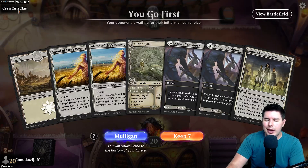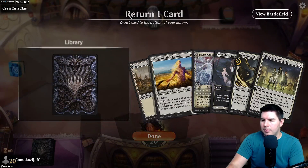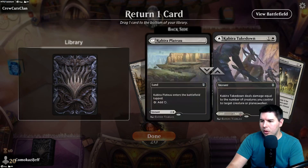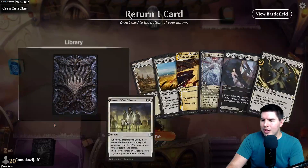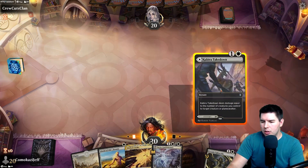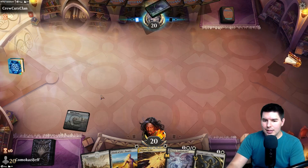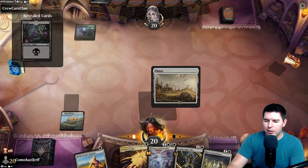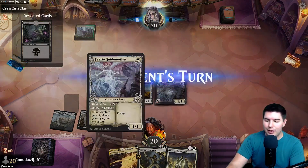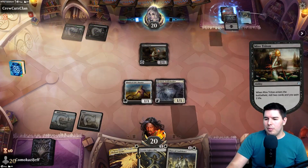We're up against the Crew Cuts Clan. We'll mulligan this hand — this one's better, keep it. We want creatures with Leonin Light Scribe, but I also want to draw some cards. Show of Confidence only works if we cast more things, so I'm dropping it and playing out a one-drop. We play Kabira Takedown tapped, then Fairy Guide Mother and All-Seed. Hopefully we find a Clever Lumamancer. We can also cast Defiant Strike to draw a card and pump the team.